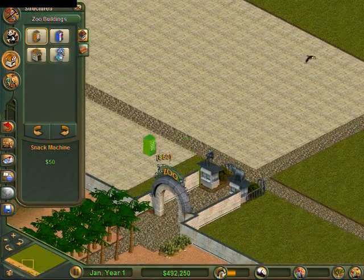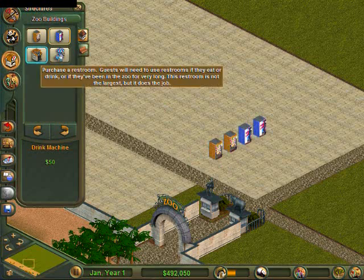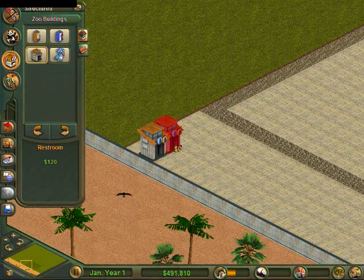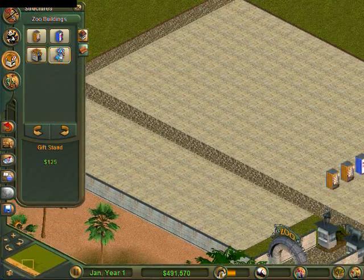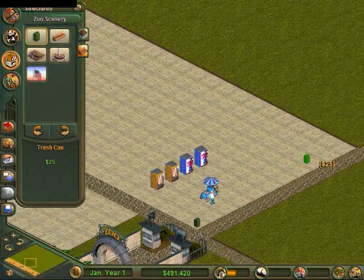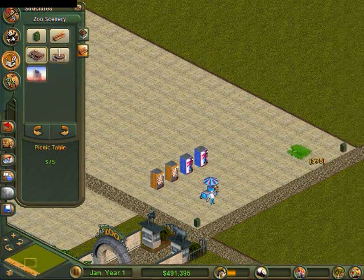Let's go ahead and put a couple machines — snack machine, drink machines. Bathroom's over here. And a gift stand or two — probably just one for right now. And a couple trash cans. We don't really need a lot right now. We'll leave the fountain out; some benches would do nicely.